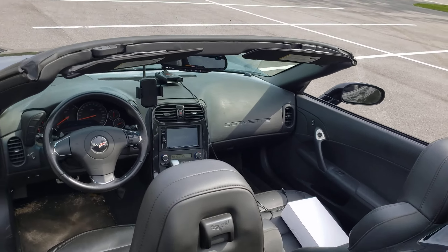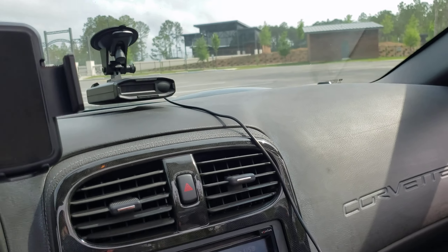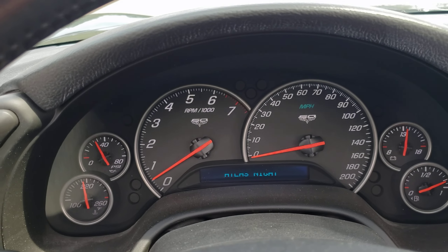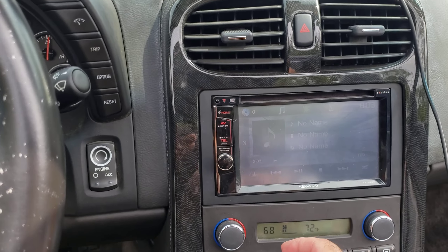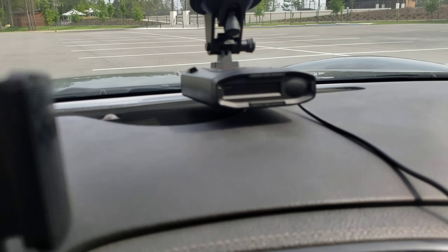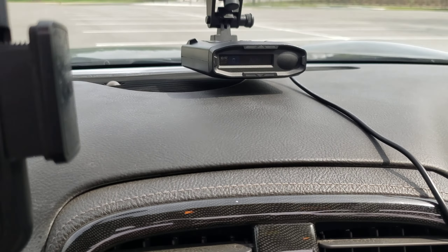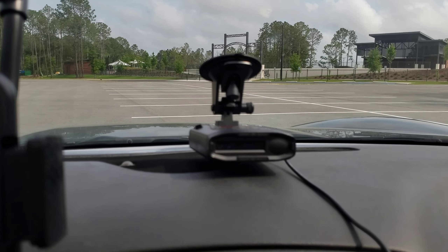I don't know if you can see the inside of it or not. This car even lets you put your own custom name in here — it says Atlas Knight. And then the car has a backup monitor. I also have an Escort Redline 360C radar detector. This thing is so helpful — it picks up police officers from up to 10,000 feet away. It has stealth mode so you can track police officers from up to 10,000 feet away. This radar pretty much pays for itself.